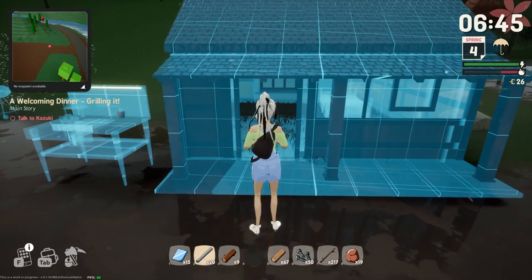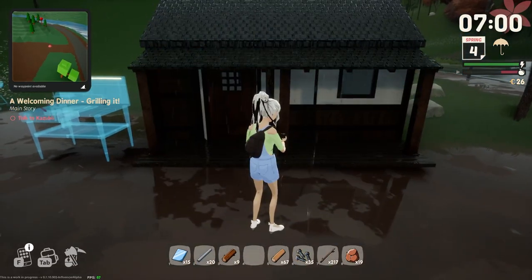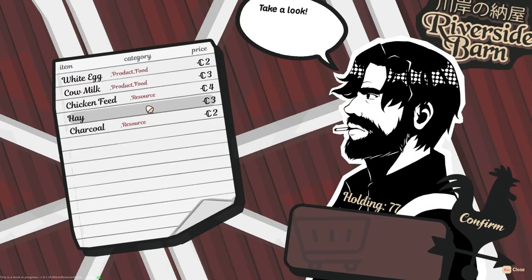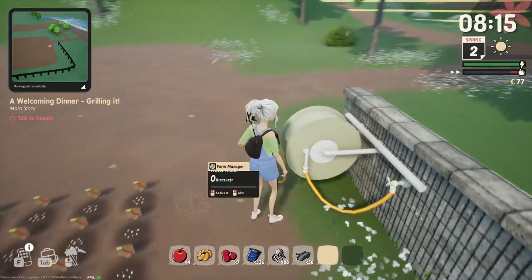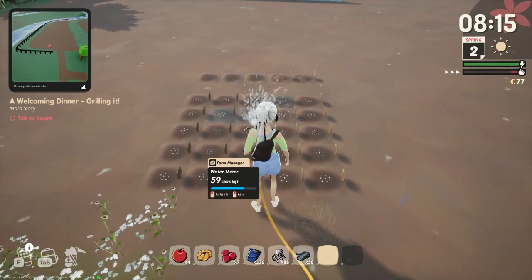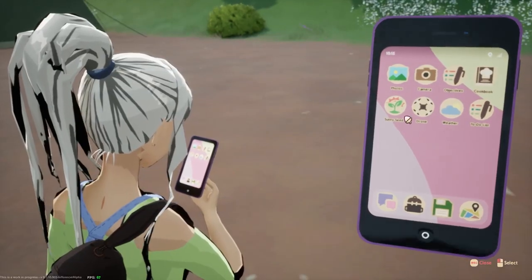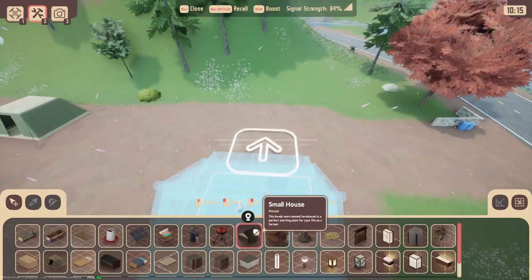Today I'm going to show you a little bit of the building mechanic in Sunnyside. This game is inspired by classics like Harvest Moon and also the Persona series, which you can see in some of the art. But when it comes to farming and building up your home, Sunnyside doesn't just adopt from other games. The team is really focused on making it more realistic, with hoses instead of watering cans. So we're going to use this really cool drone to place blueprints from a bird's eye view. Let's get started.